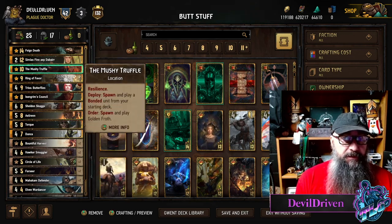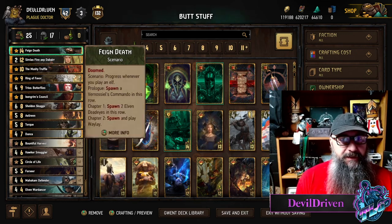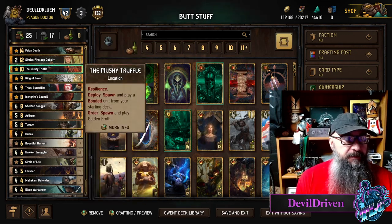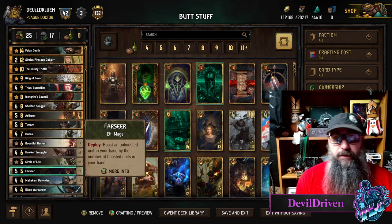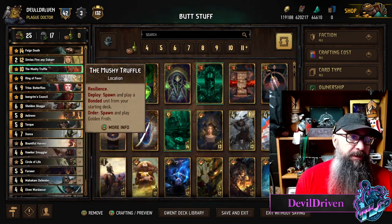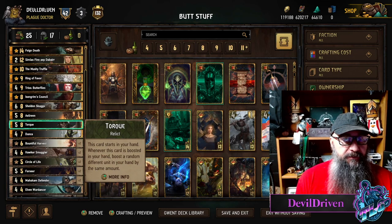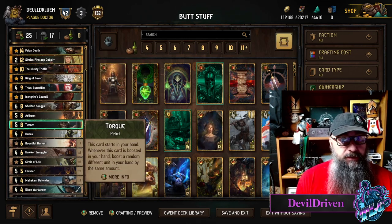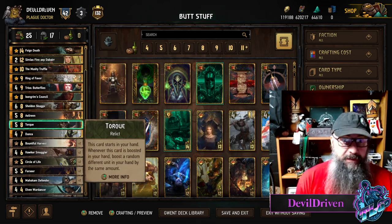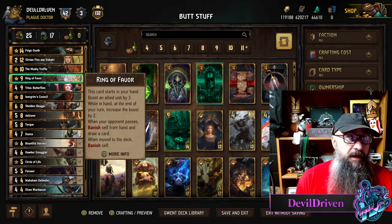Depending on how many units you have in hand, I don't know about using two leader charges - you can if your hand supports it - but leave Torque open. You play Far Seer on the Torque, you get however much carry over from however many cards are boosted, and then Torque carries that over to something else. If it hits Skags, man, is that going to be fun.